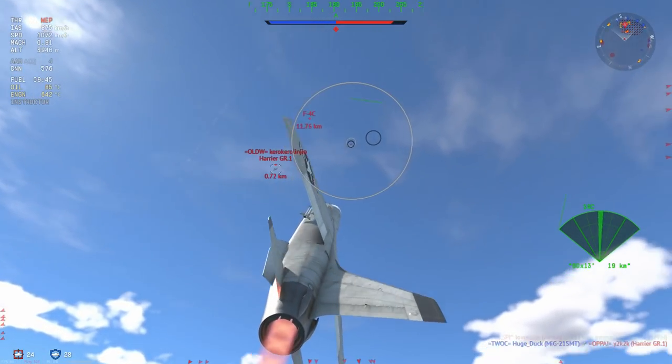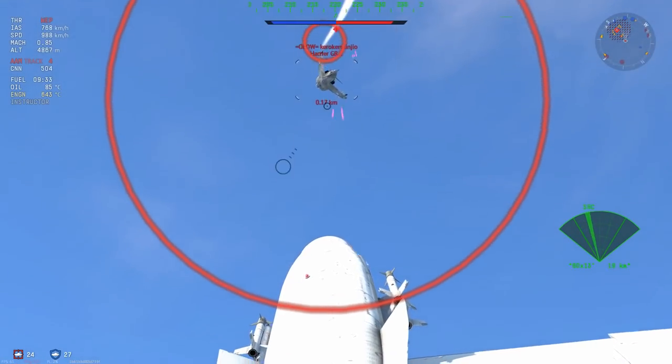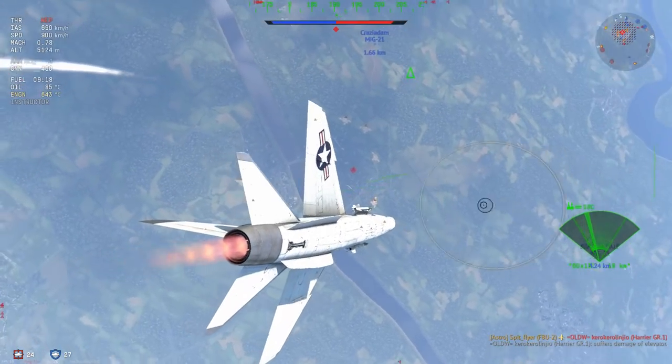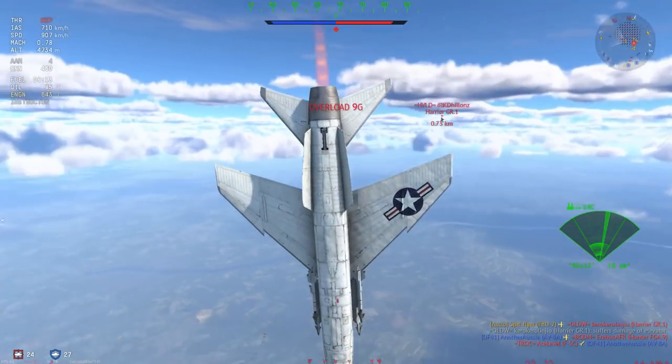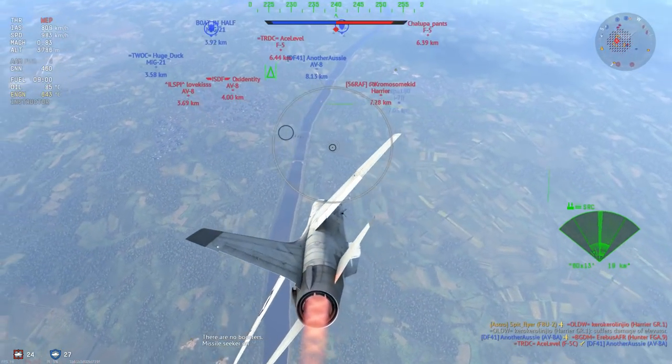We're going to carry on a little bit more and try and get him into a precarious situation, which he's just put himself in by going into a vertical. We are dodging ourselves a missile at the same time by rolling over the Harrier GR-1. That's a pretty impressive dodge from an SRAM.